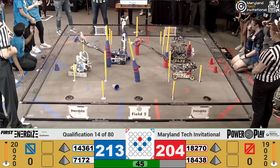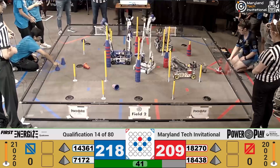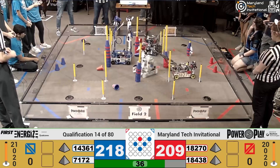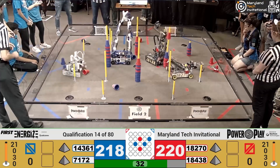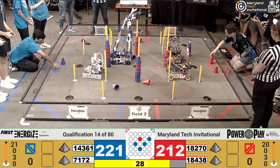Red Alliance over here, 18438, scoring in the upper junction. 18270, unfortunately missing. Big 270, unfortunately missing — but don't worry, they're ready to score. Load another cone, and try and aim for that upper junction. They're tilting it a lot and, yes, successfully scoring in there. Once again, these upper junctions are being passed back and forth as we enter the endgame.